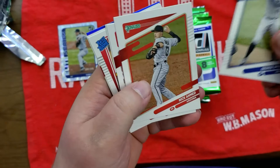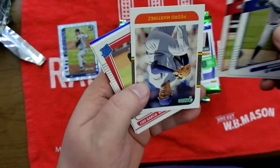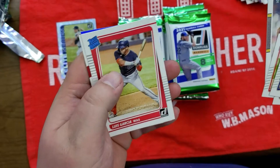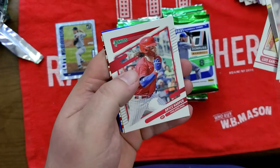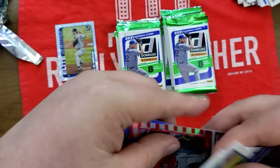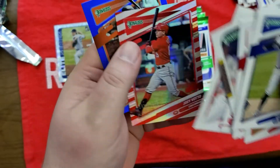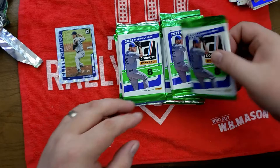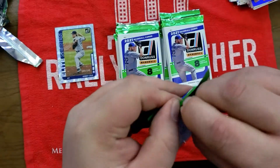Springer Dinger, Nick Ahmed, Paul Goldschmidt, Pedro Martinez, Luis Garcia, Bryce Harper, Joey Votto numbered 2021. Yeah, nothing yet as far as autos or relics or anything.